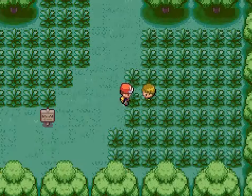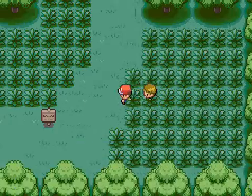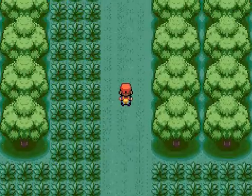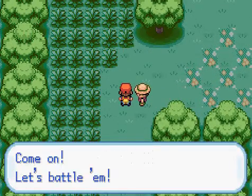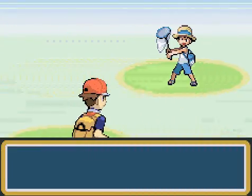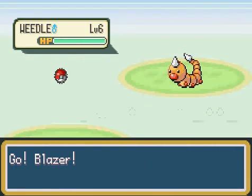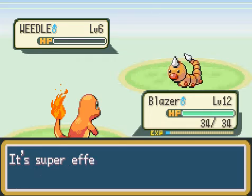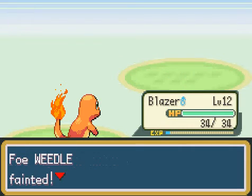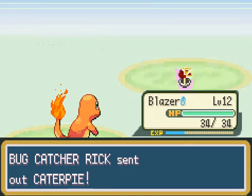I'm actually at a pretty high level for Viridian Forest. Talk to this guy - he was throwing Pokeballs and ran out, which is why you can never have too many Pokeballs. Over here are his friends - let's battle them. Bug Catcher Rick - at least his name's not Richard. This is where Charmander excels: if you're at least level 7 by now, he will destroy Viridian Forest and all the trainers here.